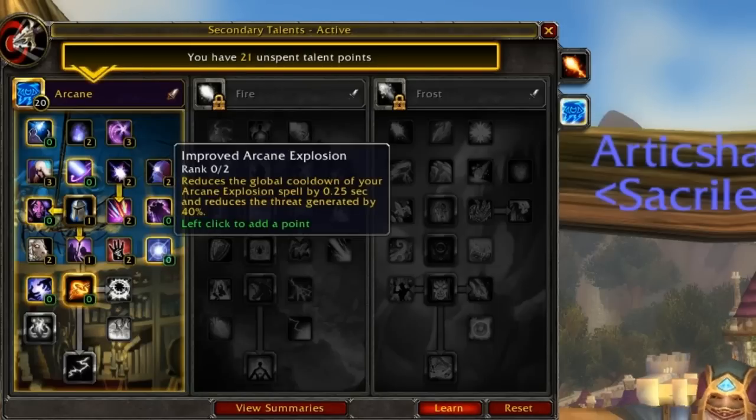Finally in this row, Improved Arcane Explosion reduces the GCD of Arcane Explosion by 5.5 seconds, which is nice if you panic when a rogue or feral cat is on you and start spamming it to deter them. I personally tend to not panic in that situation and simply blink away, so I'm not taking this — but if you do panic, I would recommend you take it. This is entirely playstyle-dependent.